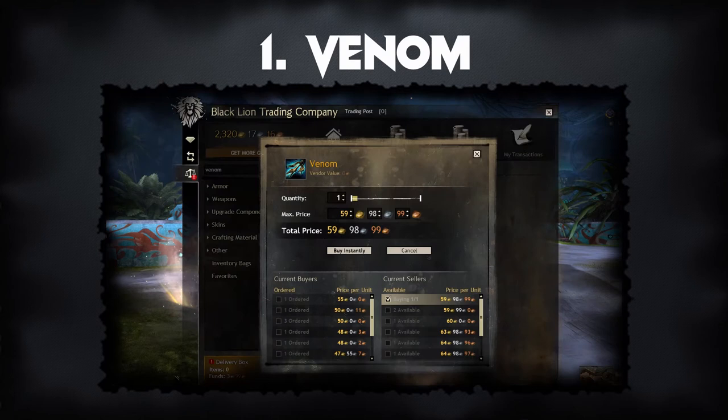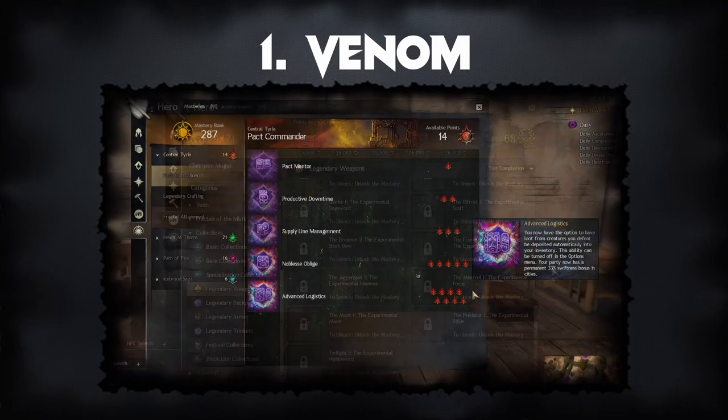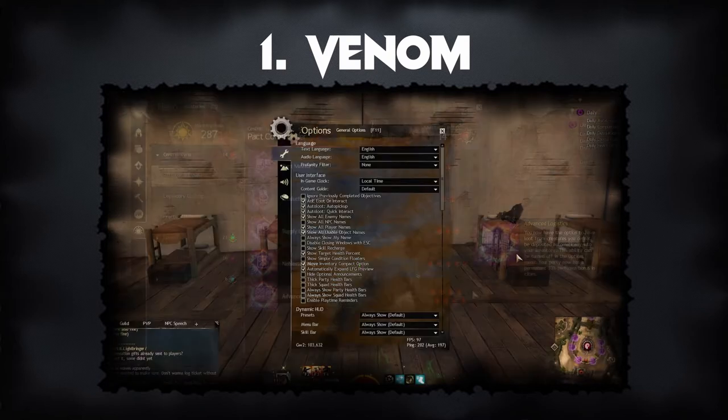Venom can be bought on the Trading Post, which at the time of this video is going for roughly 60 gold. It can also be earned through a series of collections accessible via the achievements panel. You can also visit gw2efficiency.com to check whether doing the collection will be cheaper than buying it. Lastly, just like any first generation precursor in Guild Wars 2, Venom can be dropped from enemies, so make sure you have completed the advanced logistics mastery and ticked all auto-loot functions in the options menu.